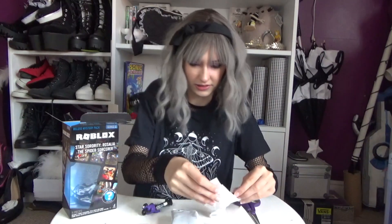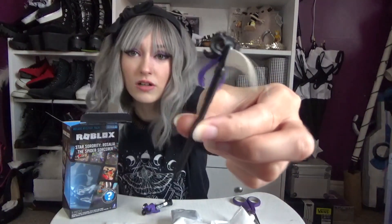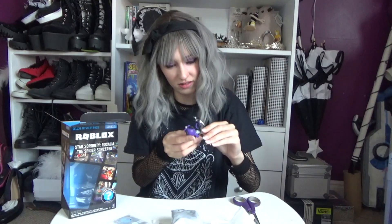In the first bag we have a scepter — which is actually the virtual item this figure comes with, since I can see it right through the packaging. There's a little dent in the scepter that the hand slots into nicely. We've also got a second face — a humanoid face and a spider face — so let me swap that out.